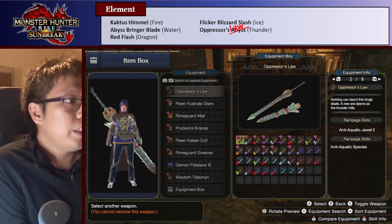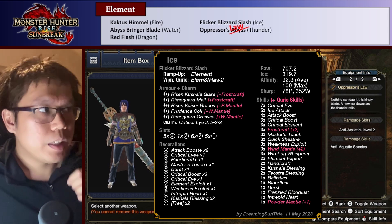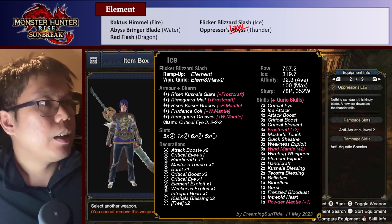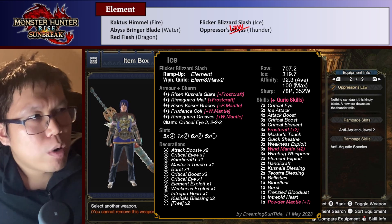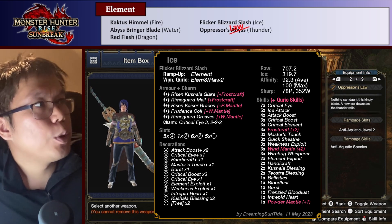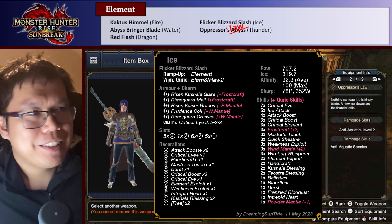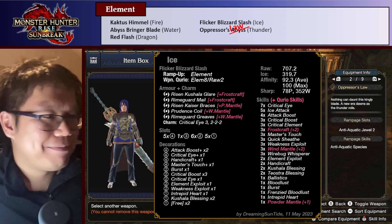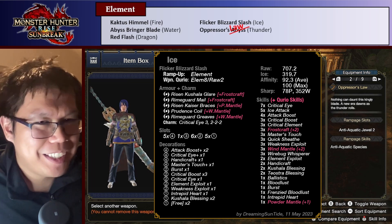The next element I want to talk about is Ice. You can see the Ice build, which is still the Flicker Blizzard Slash. This one gets all of the key skills we need and makes a lot of use of the Rhyme Guard Greaves, which natively grants plus five Ice Attack, which is really, really nice. Because of that, we get two free one slots — I'd recommend you put one of those onto Intrepid Heart to get that to level two. We get all the skills we want, max out our element attack, and make good use of Frostcraft. I think it's a pretty cool Longsword with its massive Ice attack.